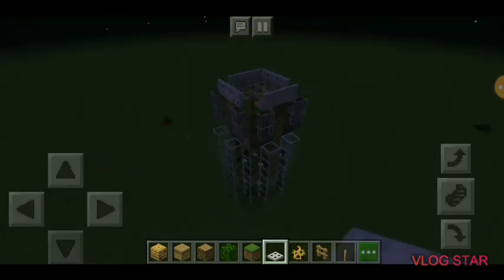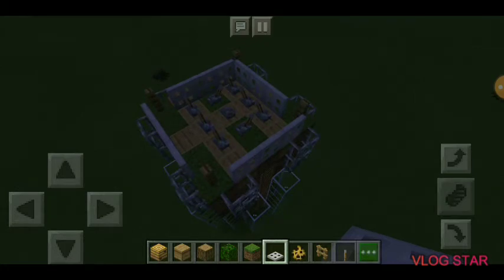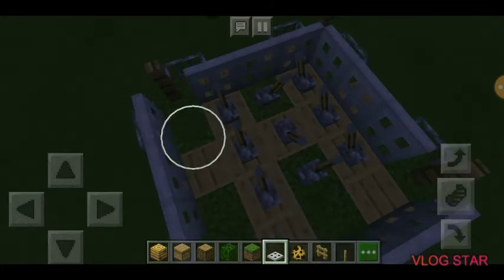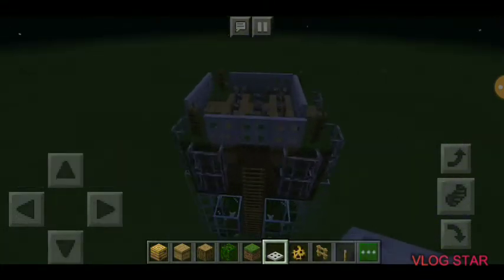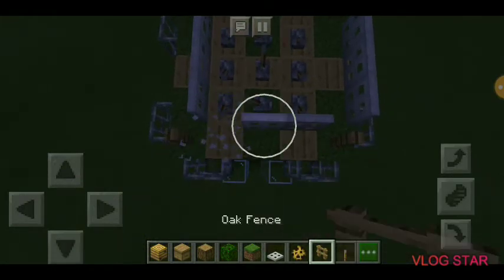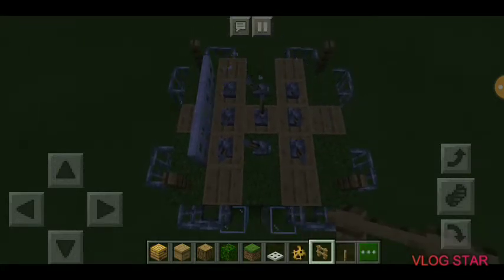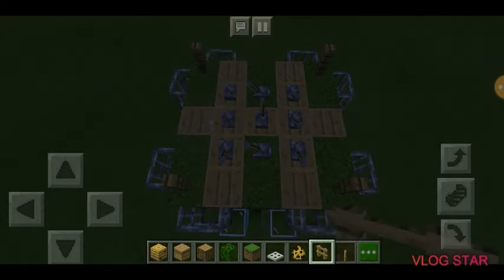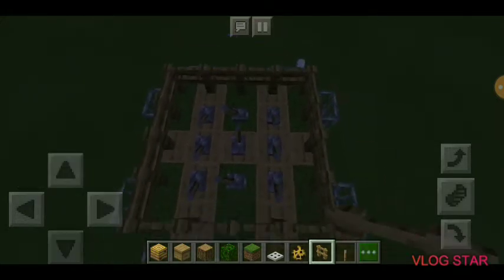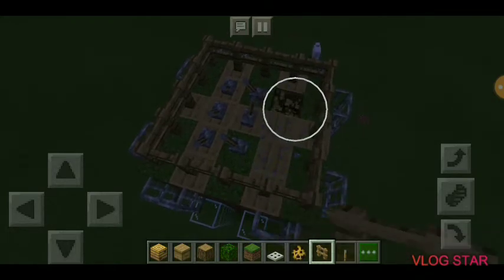Now it's fortified. It doesn't look perfect, but it will work. I don't think you can jump above trapdoors — okay, you can. So instead of trapdoors, you can use fences. Now no one can get in — not even you — but at least someone annoying can't get in.